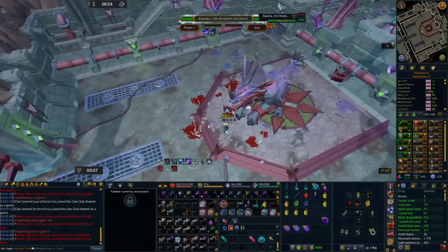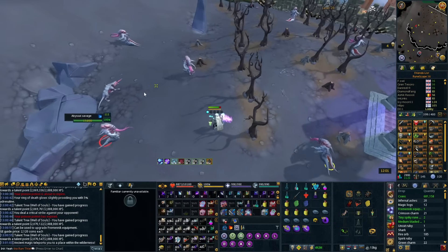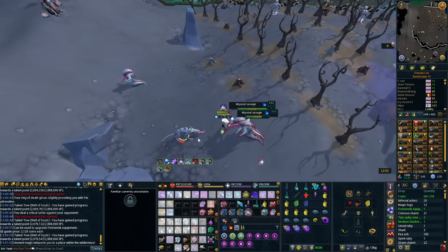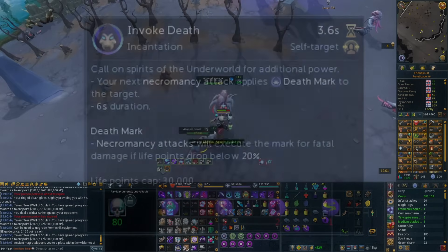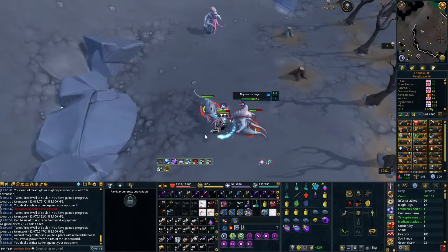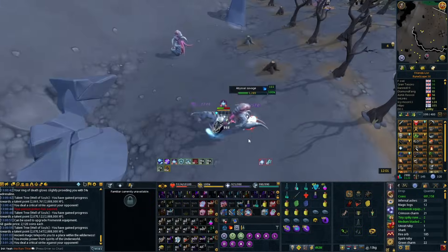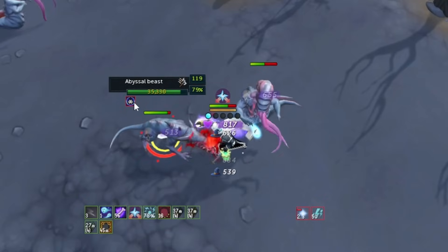We're starting with a pretty cool necromancy tip that's useful in places like Zuk or slayer. If you use the Invoke Death ability — the one that applies the death mark debuff to a target and insta-kills them if they drop below a certain percentage of their health — you can actually apply this to everything around you by using AoE attacks.